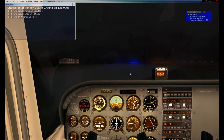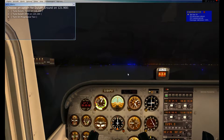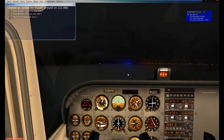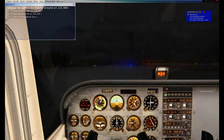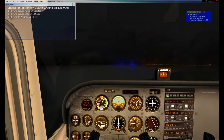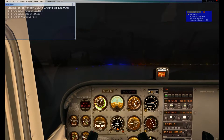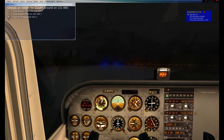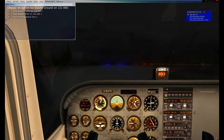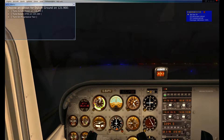We're still on taxiway alpha. During the taxi my aircraft just constantly wants to go to the left. I'm not sure what I have set for torque and P-factor, but I'm having to put in a lot of rudder and differential braking to keep myself relatively centered. You can see how much it's wanting to turn — I'm fighting with it a little bit, but it will be alright.